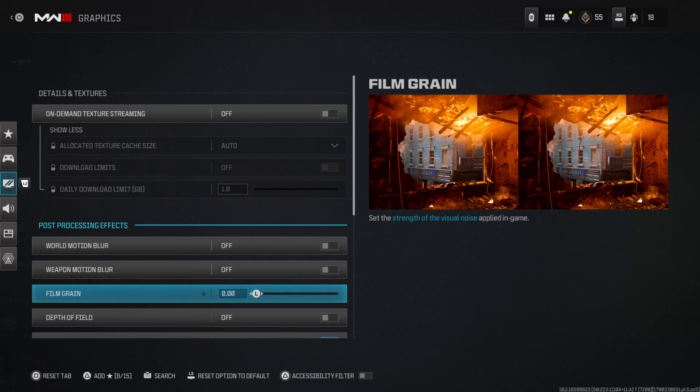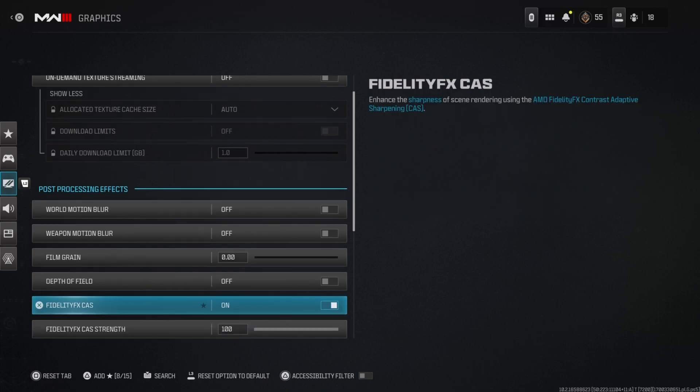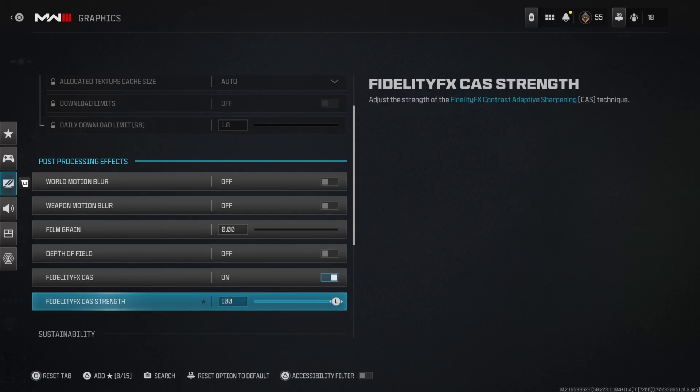Film grain is at zero so the game looks smooth — if you max it out it just looks grainy. Depth of field is off as it adds blur. FX cast you want on with strength at 100 — I've heard people play without this and their game looks horrible, so this is another key setting.